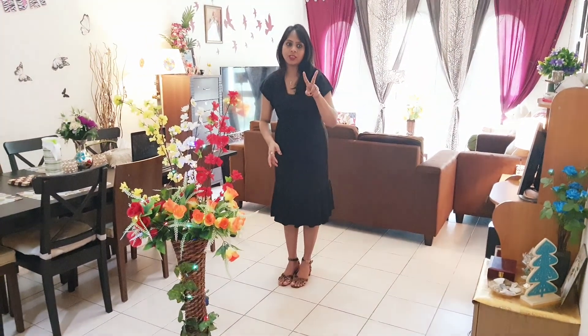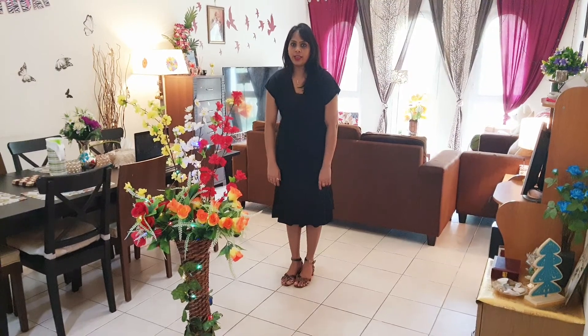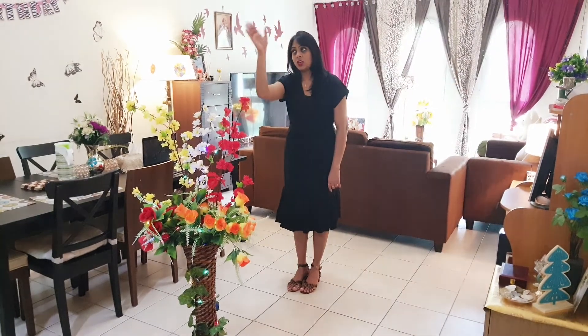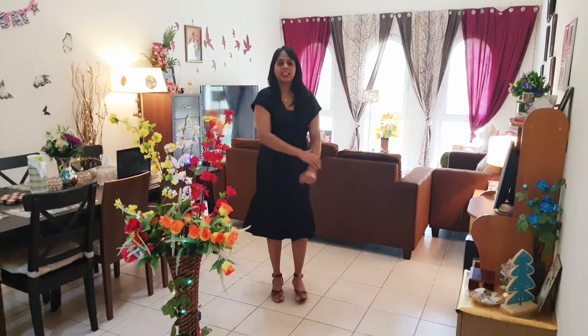Remember, there are two kinds of movement. One is clockwise and the other one is anti-clockwise. When I say clockwise, remember how the hands on the clock move? The numbers are on the right side. So when I move this side, it's called clockwise. Whereas when I move on my left, it's called anti-clockwise.